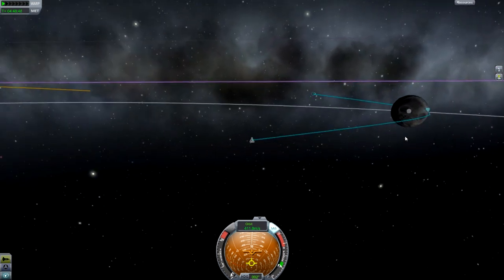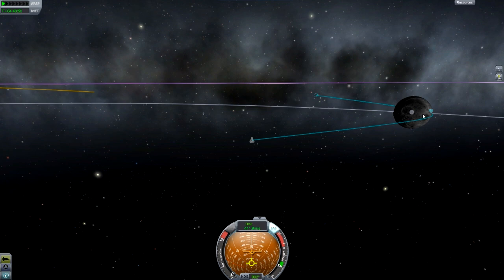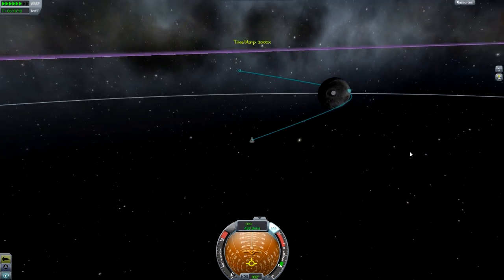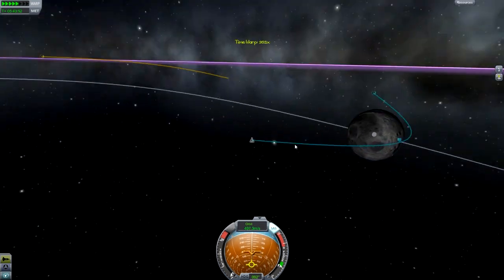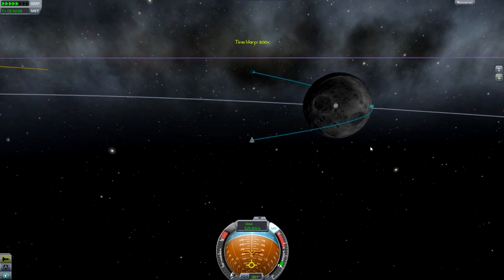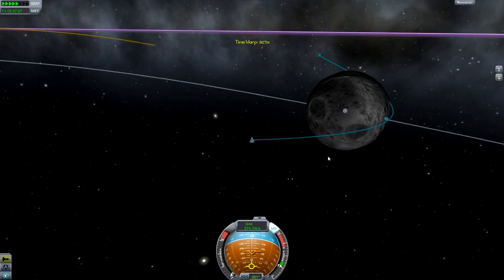This is obviously going to be on bodies that don't have any atmosphere, like the Mun or Minmus. But if you want to know how to land on places with an atmosphere, that's pretty easy — you just put parachutes on your rocket or your lander.